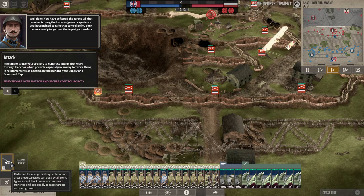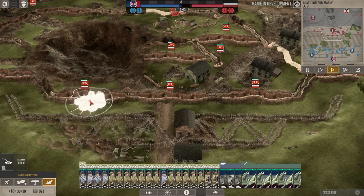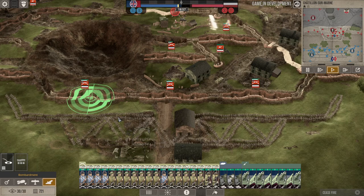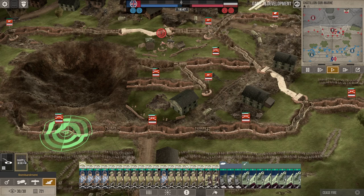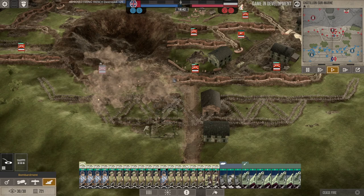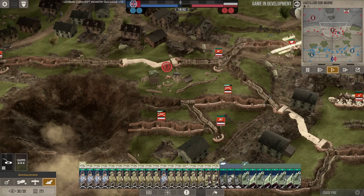We're going to drop our air attack here — siege barrage! We knocked out that enemy unit in the front line with our siege barrage; it looks like they surrendered. We might have also done some damage to the barbed wire we'll have to advance through. I'm not sure if there's a cooldown limit on siege barrages.